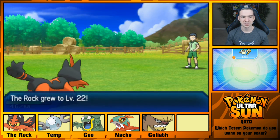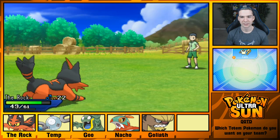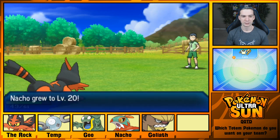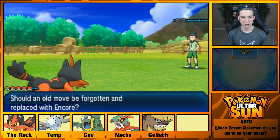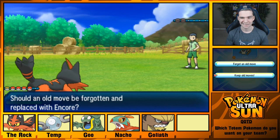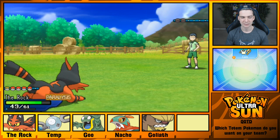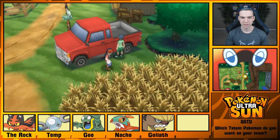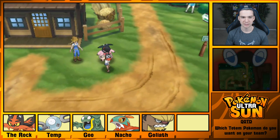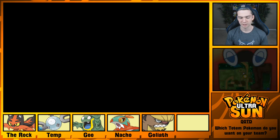Lerocker leveled up to 22! Nacho Groot is level 20! Someone wants to teach Encore — nah, it's very situational. Okay, let's have the Miltank heal my Pokemon. I know I hate you, but I still appreciate what you're doing.